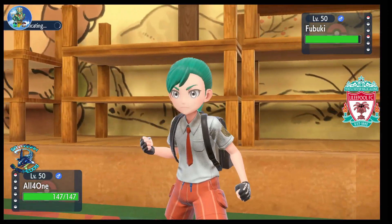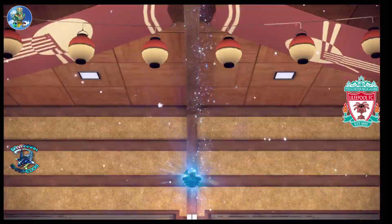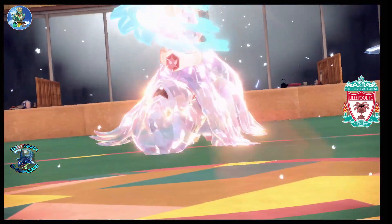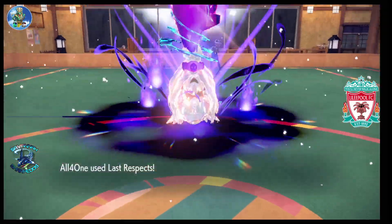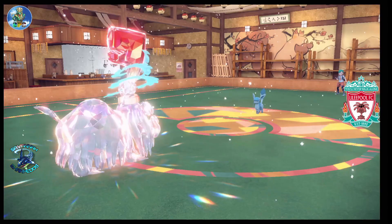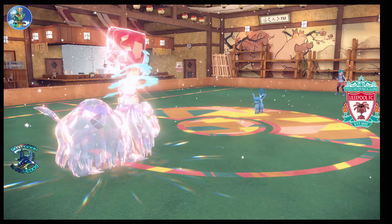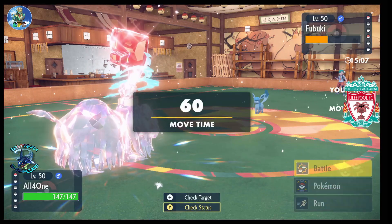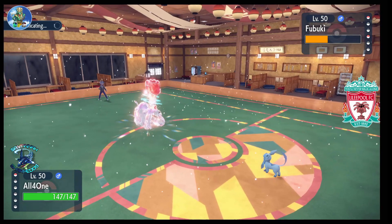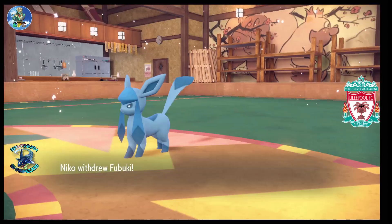I go and click Last Respects — he uses Shadow Ball on Glaceon — I went ahead and Tera'd. I knew his Tera was on Gyarados so I didn't have to worry about Tera Blast from Glaceon. Last Respects comes out and it was a huge chunk even with the Ice boost from the Snow — definitely more than enough to KO. By the way, Nico is the first person to take me over 20 minutes in battle, so even with the 60-minute timer now I haven't had to use it.